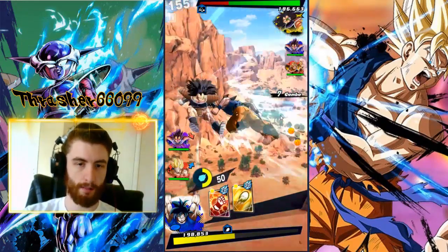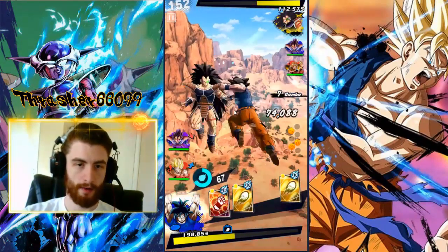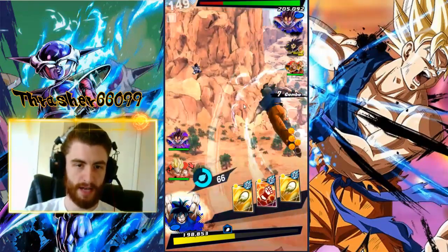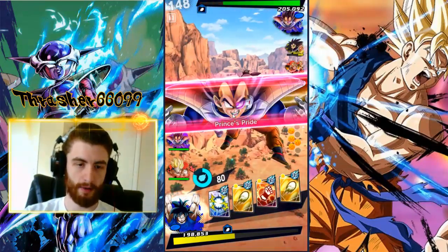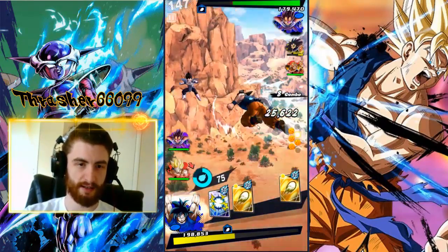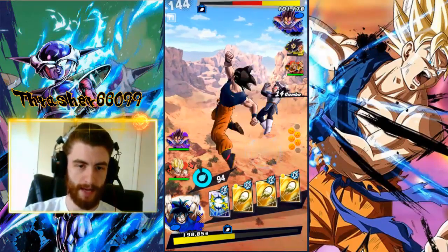Okay, so now we do our strike arts card, dash forward, tap tap tap tap tap tap — make sure our last hit is that card. Keep hitting them, dash forward, tap tap tap tap tap — make sure our last touch is this card. And we can just keep going, tap tap tap tap tap tap.